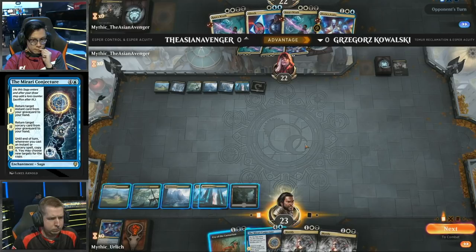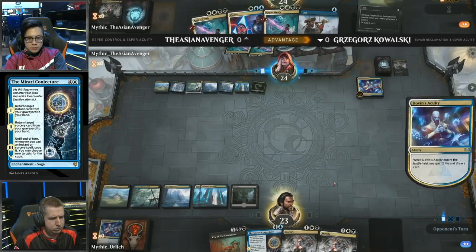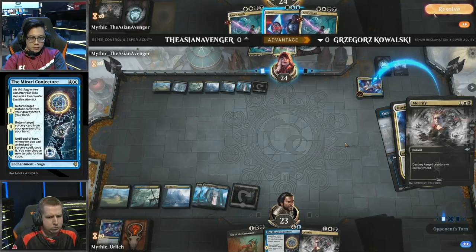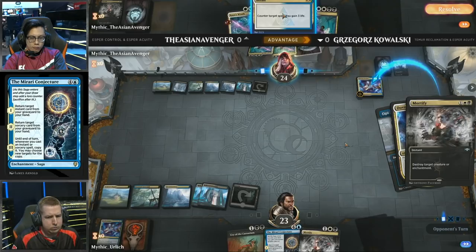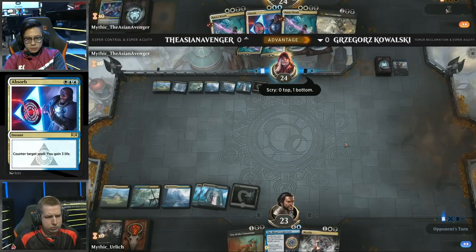What he wants to do is set up a situation where he can cast Unmoored Ego with the Mirari Conjecture to get it back, then name Devious Cover-Up, making it so Asian Avenger will not be able to loop through his entire deck. Kowalski now considering playing the Mirari Conjecture — Asian Avenger does have the Absorb, though. Dovin's Acuity hitting the board again for Asian Avenger, drawing him a card and gaining him life. I believe Kowalski will respond to the Opt here with the Dovin trigger on the stack and try to Mortify the Dovin's Acuity — the Absorb is up, though. Does Krim want to save it? Maybe he wants to save that Absorb so he doesn't get Unmoored Ego'd.